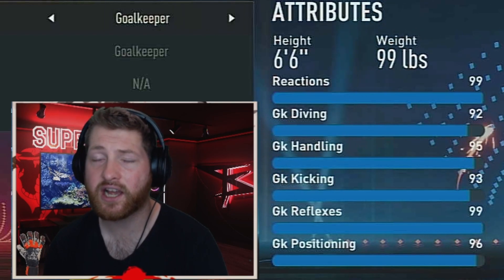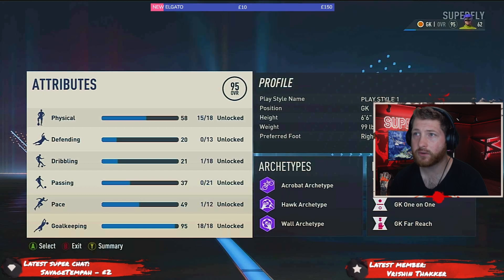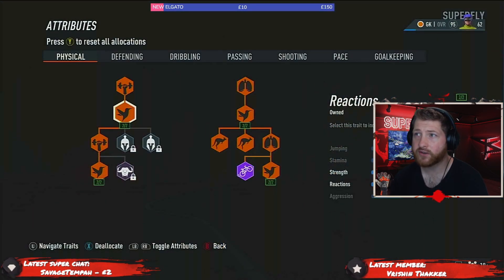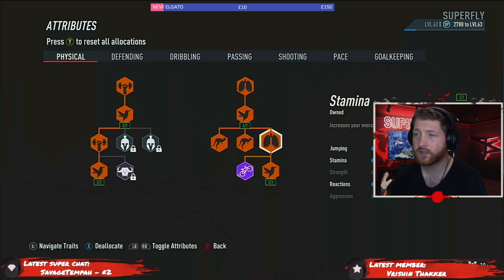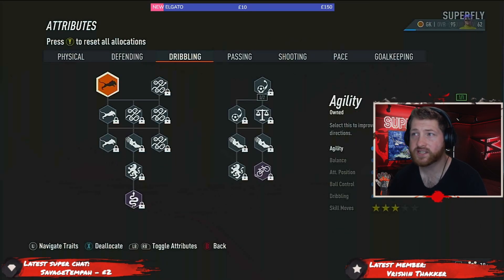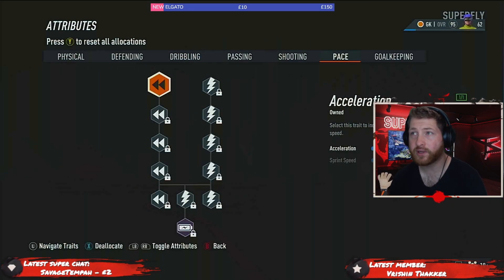Let's take a look at the attributes. In physical, we've done strength to get reactions, then reactions on the right side — come down, get the reactions to jump in, and then the reactions at the bottom which takes us to 99. We have nothing in defending, one skill point in agility, nothing in passing, nothing in shooting. In pace we've got one point.